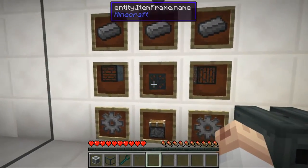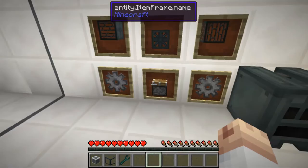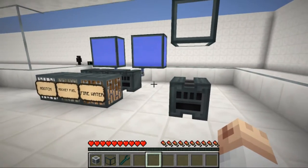a machine chassis in the middle, two fluid tanks, two basic gears, and a piston. Once you've got that, you've got yourself a combustion generator. I'm going to teach you guys how to set it up — I have a setup right here waiting for you.